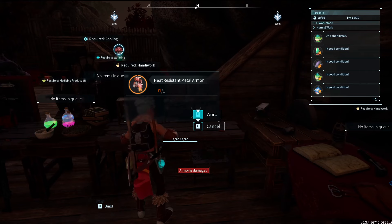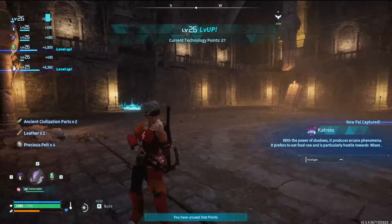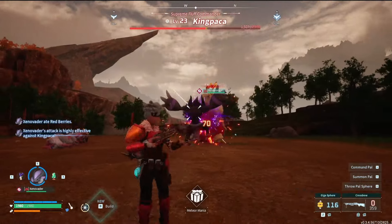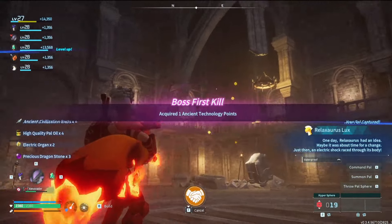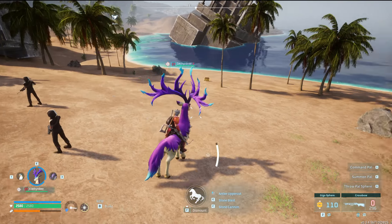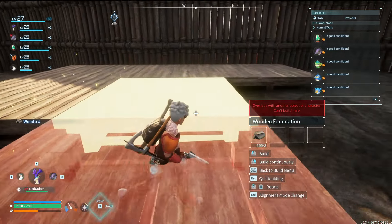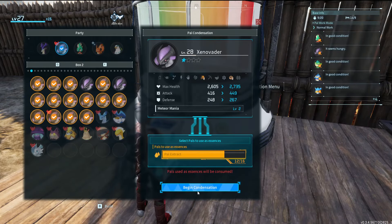Now I need ammo, then it'll be time for Zoe and Grizzbolt. Megabits needs gold, so it's time to take down some bosses. I first fought Penkane, then I forgot to hit record but I fought Catris and leveled up to 26. I then fought Grintail, fought Mossanda Lux, fought King Paka, fought Bushi, and finally fought Relaxasaurus Lux. At this point I felt like I had enough treasure, so I decided to head to Fisherman's Point to buy ammo. I stopped at every single supply drop that landed. With all the extra gear and treasure sold I was able to buy 372 bullets. I made a PAL Essence Condenser then condensed my Xenovator. It's now time to take down Zoe and Grizzbolt.